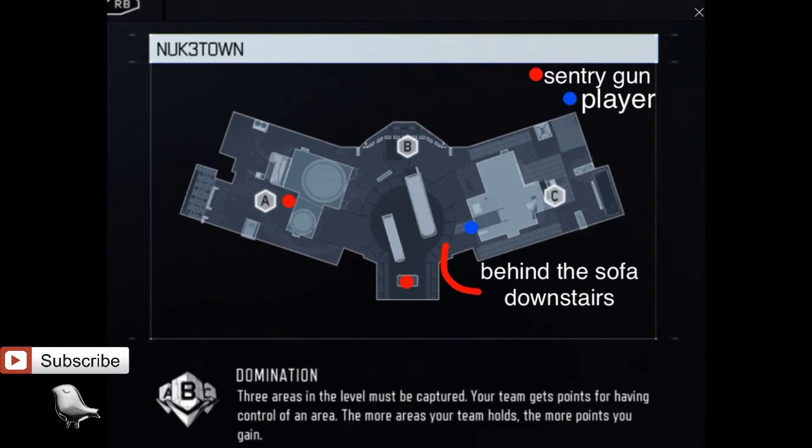I haven't tried a guardian or a paracord, but I know for a fact that it works with a sentry gun. You're going to need a sentry gun on top of the car furthest away from B, so on the other side of the map.